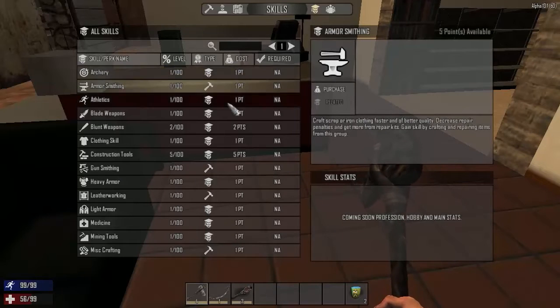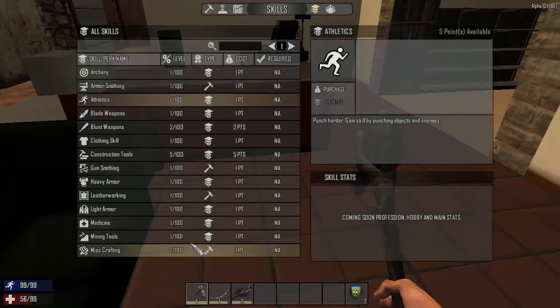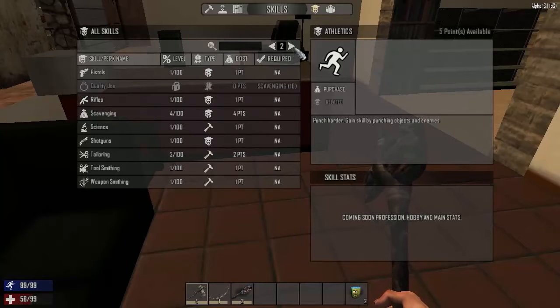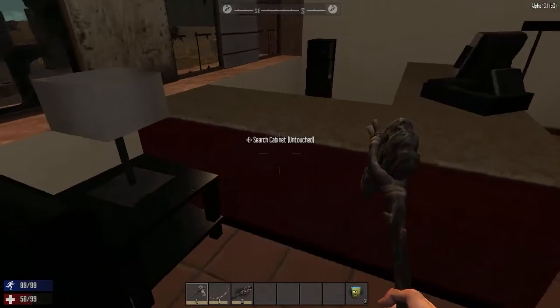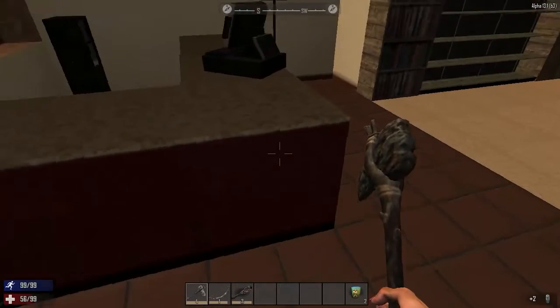I'm using blunt weapons a lot so I might want to boost that. Athletics seems like a good one too. Some things are highlightable, some are not — I think that's a bug. Athletics! Oh thank god, there's a sports bag with water in it, because I am at zero percent hydration now.